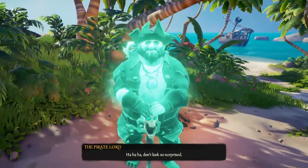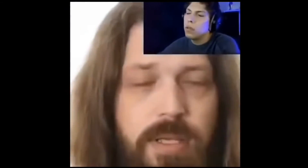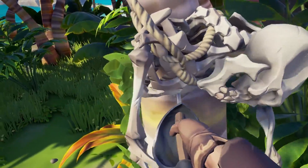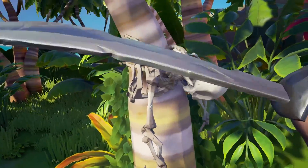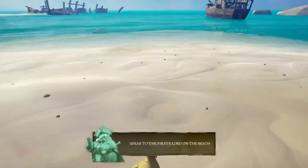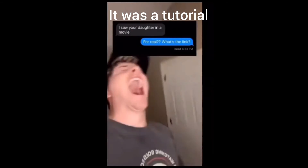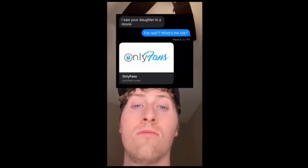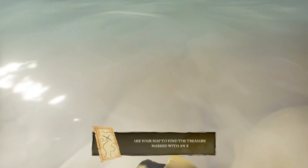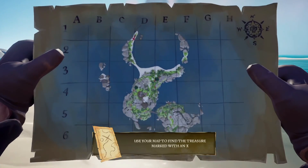Don't look so surprised. Can I start already? Oh, it's over here, there we go. Stupid dead body — hey, get out of here, shut up. Speak to the Pirate Lord on the beach. Is this a tutorial? Where am I? Use your map to find a treasure marked in the X's. Yeah but where am I? I'm so confused.